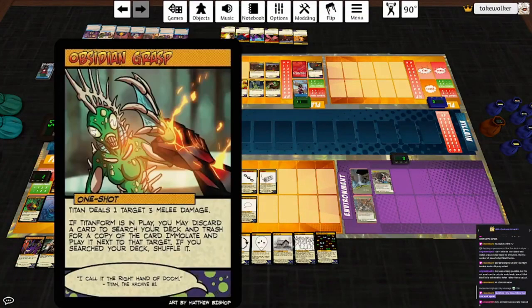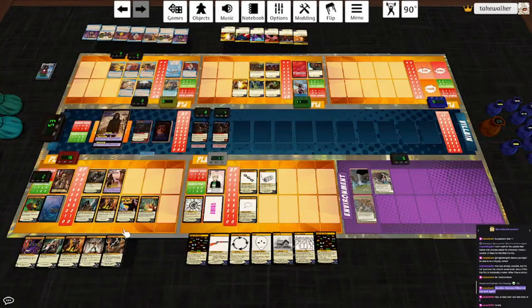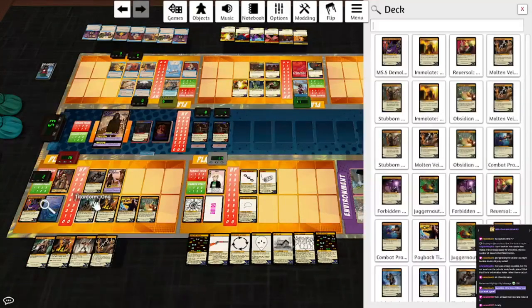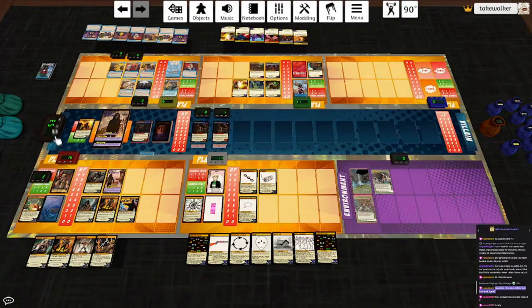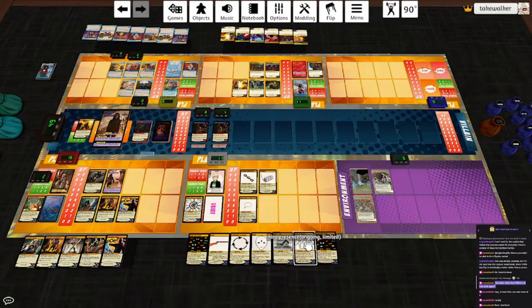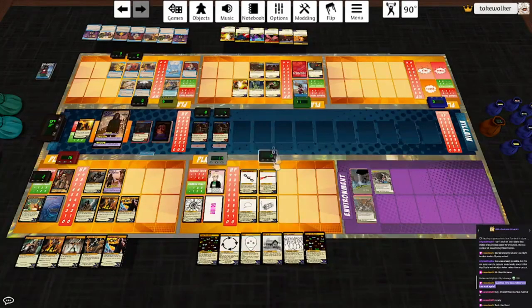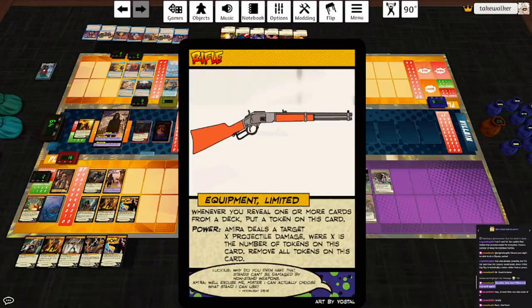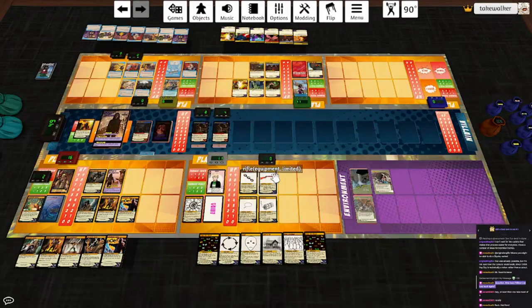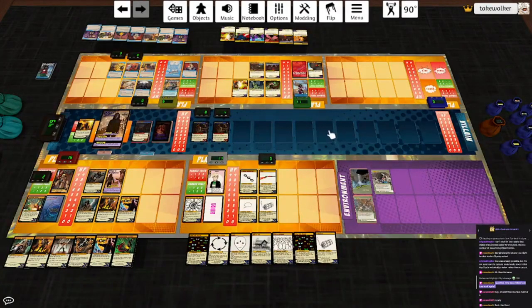Titan will Obsidian Grasp: Titan deals a target three melee damage - make that four to Willow because she hit him. Titan Form is in play, so I can discard a card and search for Immolate and set her on fire. Power: Chaplain, hit her for four. Draw a card. Amira is going to play the Rifle: whenever you reveal one or more cards from a deck, put a token on this card. The power is Amira deals a target X projectile damage where X is the number of tokens on this card, remove all tokens. We will go ahead and reveal the top card of Titan's deck - put it in his hand, it's another Juggernaut Strike. Increase the next damage dealt to Willow by one, and those damage increases wear off.